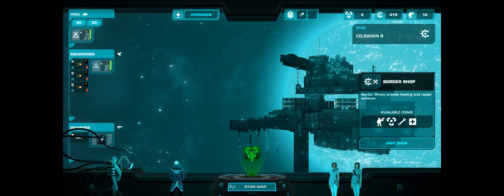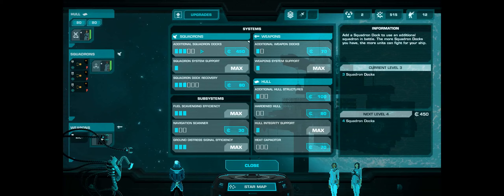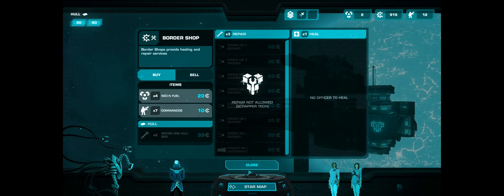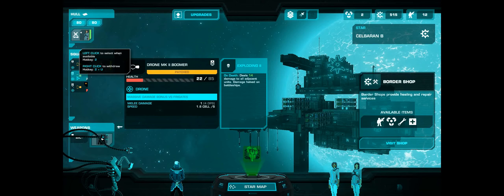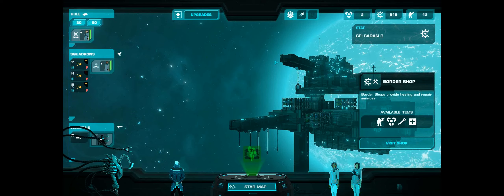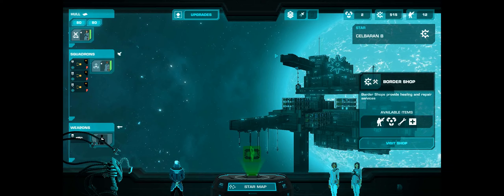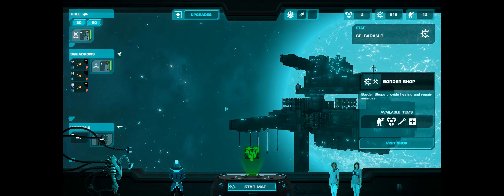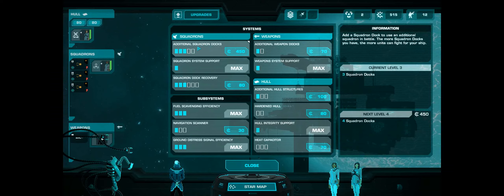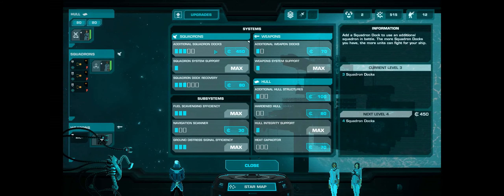We're entering the sector with quite a bit of scrap but not a lot of neon, so we're going to want to purchase a squadron dock to increase the amount of fleet we can deploy by one, and probably purchase all the neon we can with whatever money we have left over. I'll do the purchasing off screen. Let's go ahead and make some purchases — I do want this additional squadron dock. Getting more and more ships out there is probably one of the best upgrades a battleship can have, especially given that we don't have a weapon to damage enemy battleships.